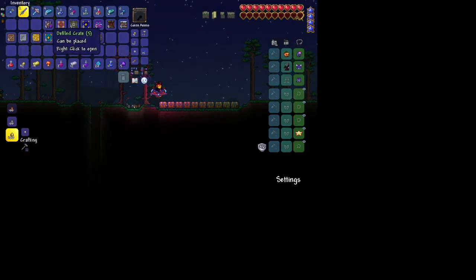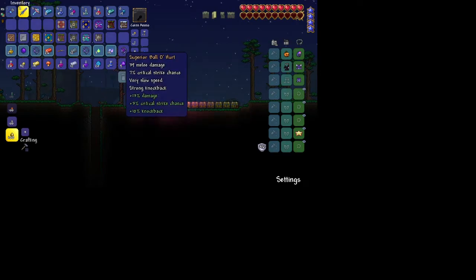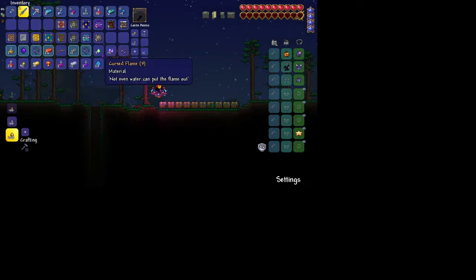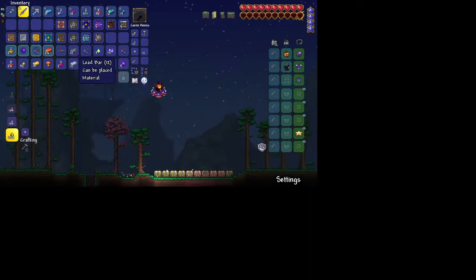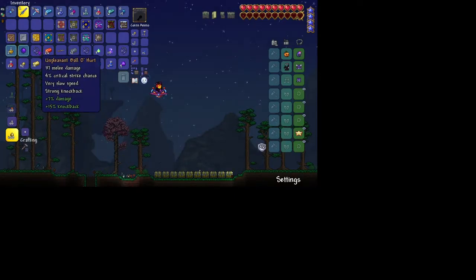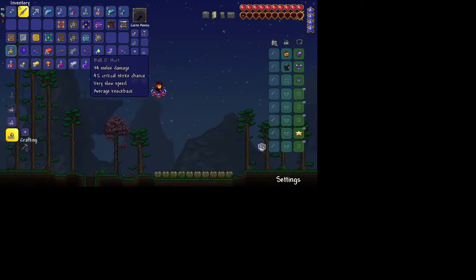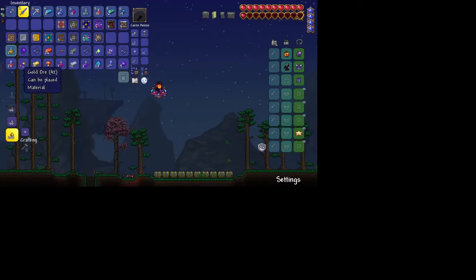The Defiled Crate. Vilethorn, Soul of Night, Cursed Flame, Lead Bar, Weak Musket, Palladium Bar - the Ball o' Hurt. It's actually a pretty valid weapon. A Shadow Orb and Spelunker Potion.